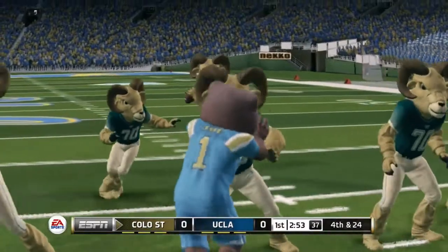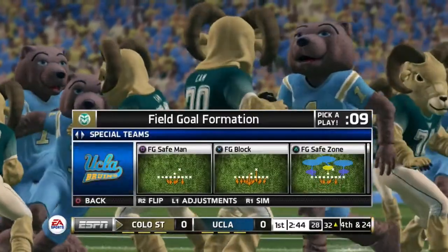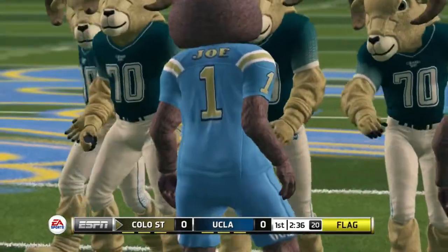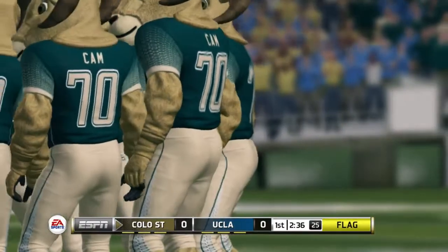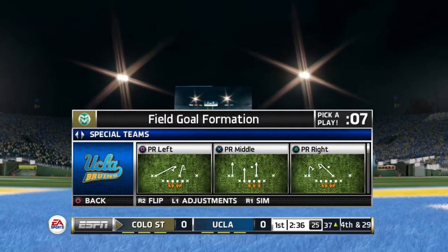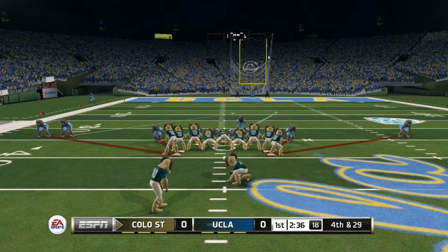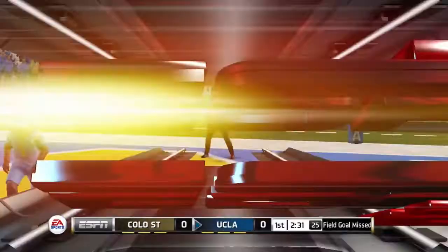I want players to feel fast and the game to feel responsive, with robust options to run all these different offensive schemes. I want them to redo how play-calling works in the hurry-up — right now it does not feel responsive at all in no-huddle. Go back to the drawing board and design plays that give the player maximum control, making them feel like they've executed a tactical master class.